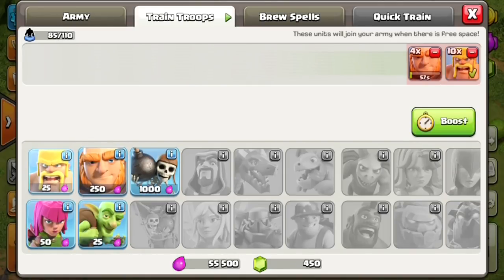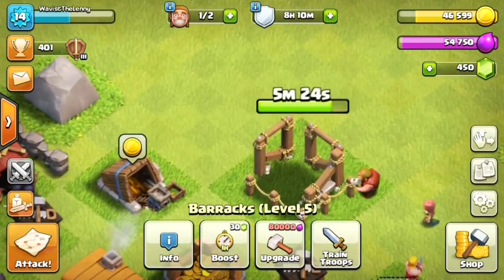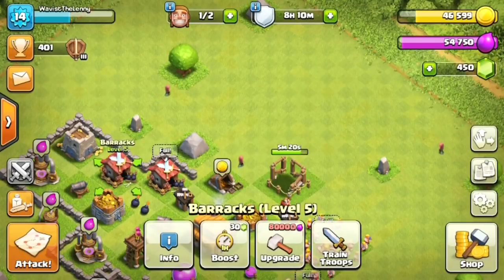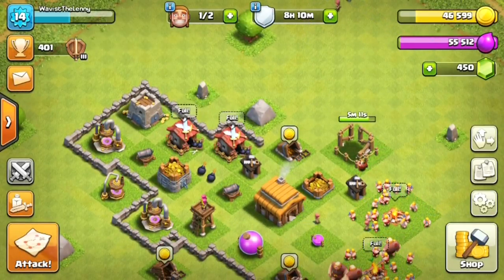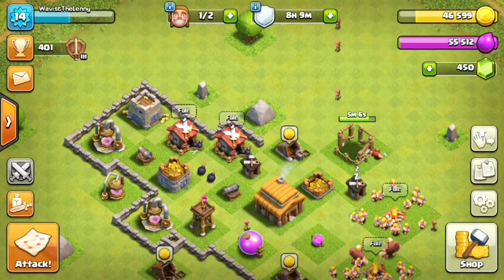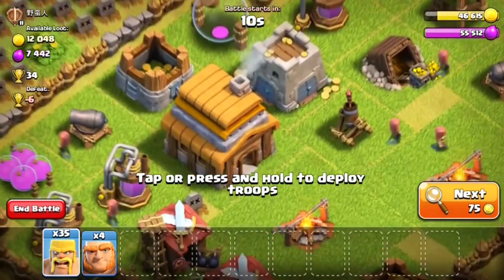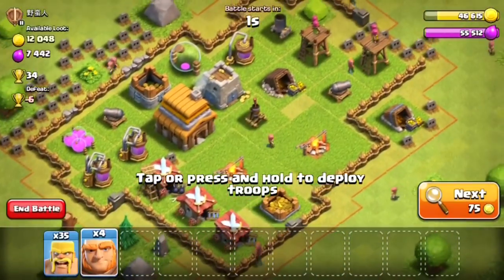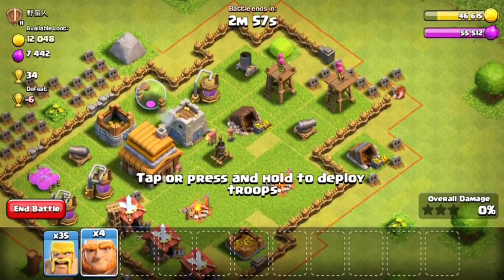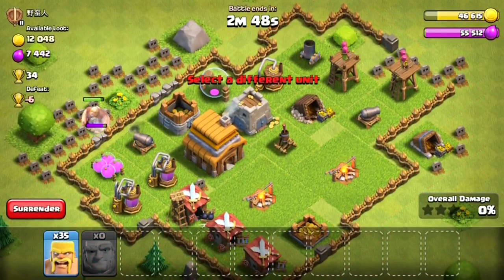Let's go ahead and retrain. We already put in the four giants and the rest of the barbarians, and I'll throw in five archers too. We're going to try to find another base. Our laboratory should be almost done building. This next one is exactly what I was looking for - the plan is to distract the mortar with giants placed on this cannon over here, then spam barbarians in this area. So I drop the giants in, they distract the cannon, then add about five barbarians to help them out.